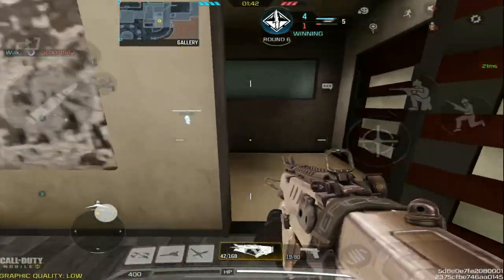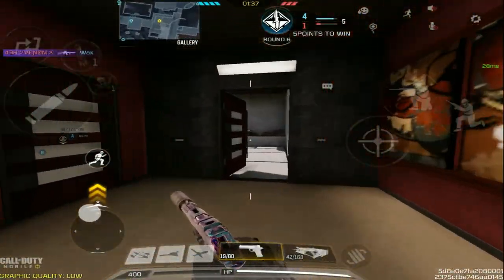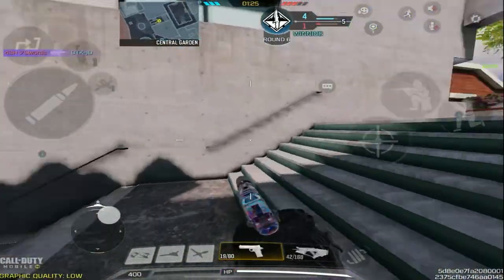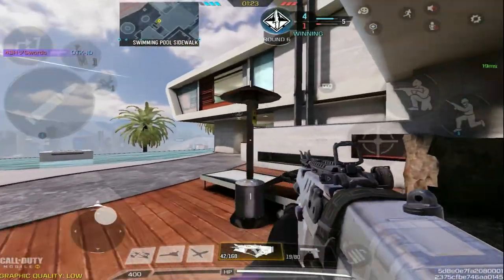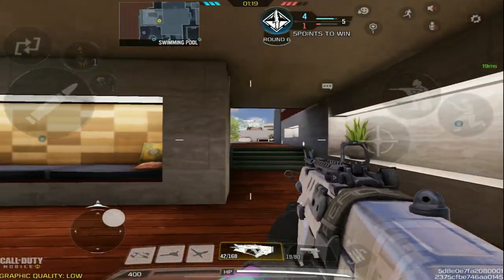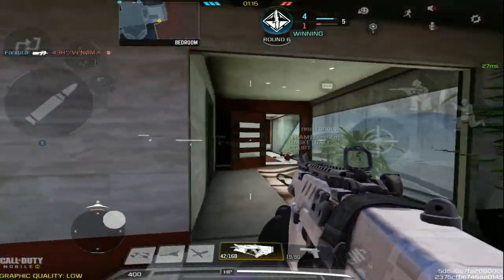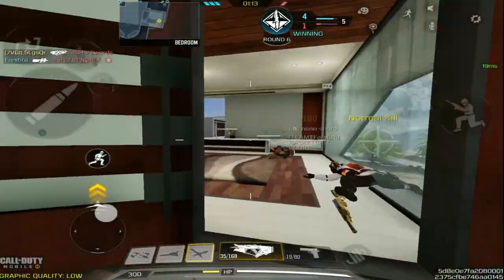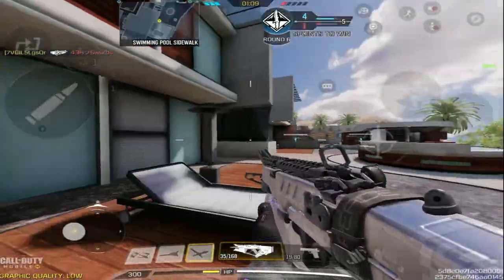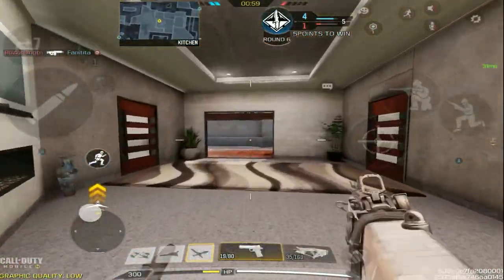We're gonna sneak through their spawn here. If I was them I would be hiding in spawn — it's literally four to one. Yeah, they are there. They're gonna have trip mines, guarantee it. Enemy has dropped the bomb. Okay, where's everyone else at? It's only one — oh oh oh, he's in sight, he's on the bomb!